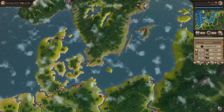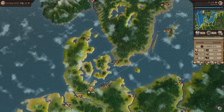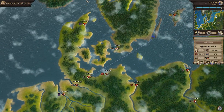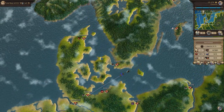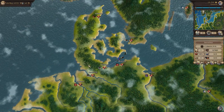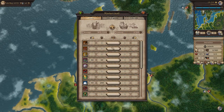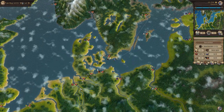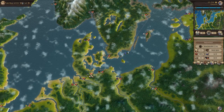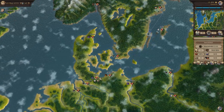That'll essentially give us the first rank up. So for now we're just going to do that — just do another little convoy here and there and see what else we can get. Let's go back into this tab, fill our ship with the two goods, and sail it back over there.